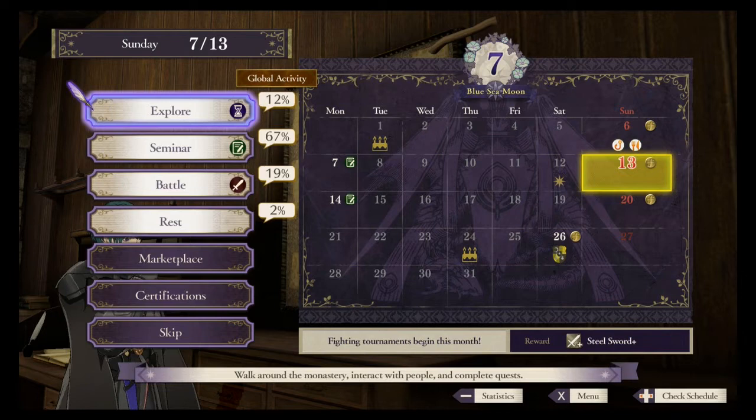These first four options you can only choose one of. Exploration will put you in the monastery walking around in a 3D environment. Seminar will allow you to select a character from the monastery to teach you and several other students one or two particular skills.